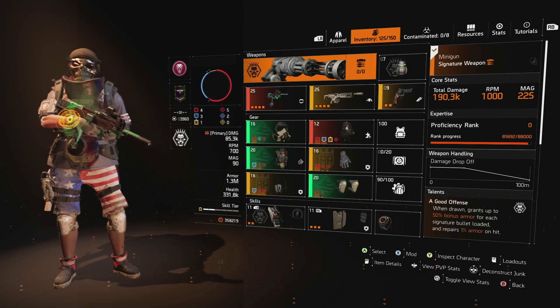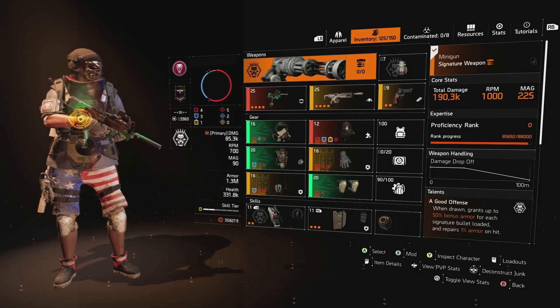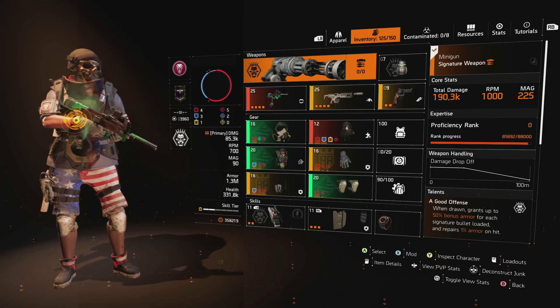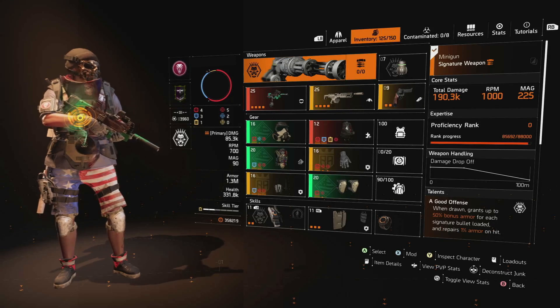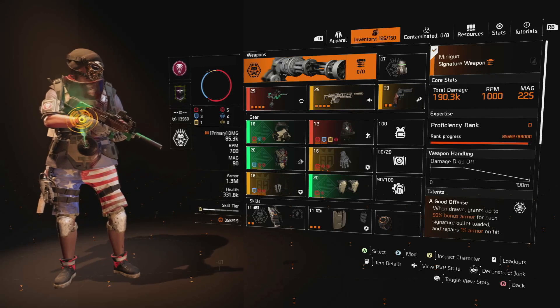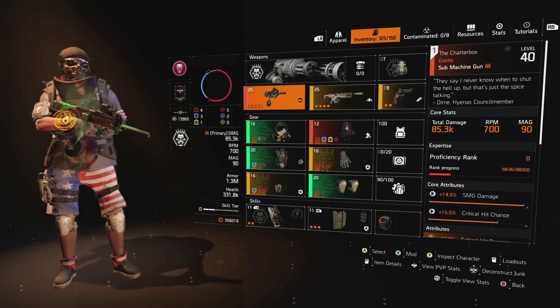We've gone with the Gunner specialization for a few reasons - specifically the Coupler talent, the Incessant talent, and the special 50-round magazine for light machine guns. As you can see, for the secondary weapon we've gone with an LMG, so that additional capacity on top of everything this build provides is a nice bonus. On top of that, you're going to be killing a lot of enemies without releasing the trigger, so the 7.62 minigun ammo acquisition talent is going to be much easier to come by than with an SMG.